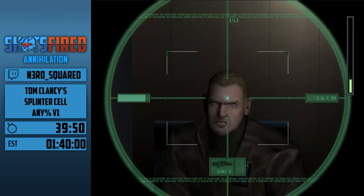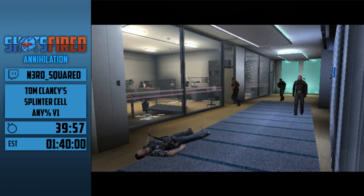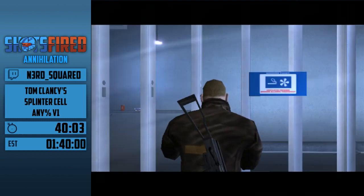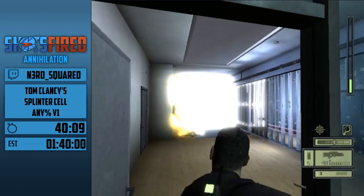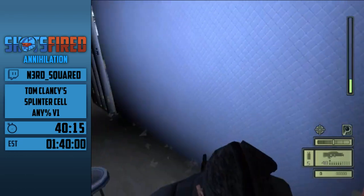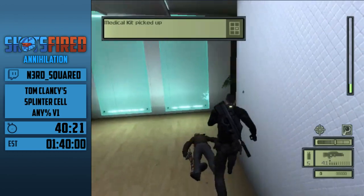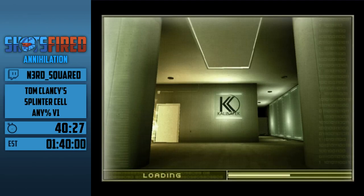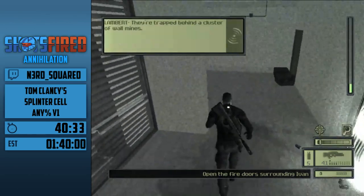Because my health is really low right now I'm going to have to get another med kit — if my health was full I would skip this one. Introducing the wall mine: when it's green you can do whatever you want; when it's red, if you're moving it blows up. This might be a little scary. You can also shoot the wall mine to blow it up. But for the most part we're just going to run past all the wall mines in this game.